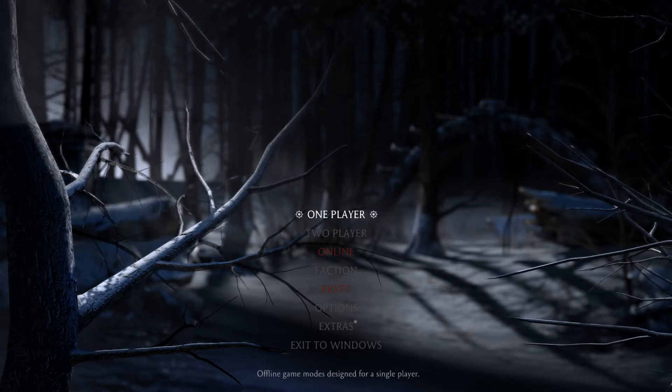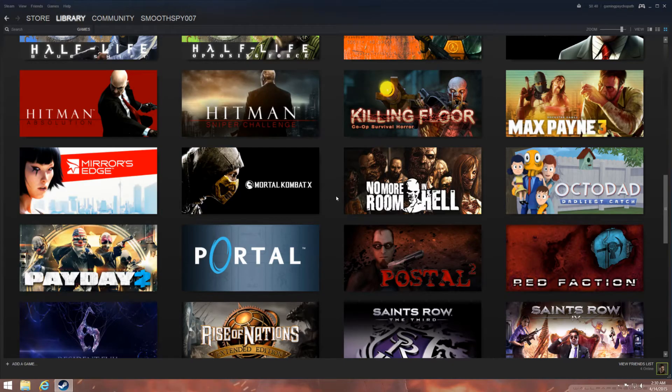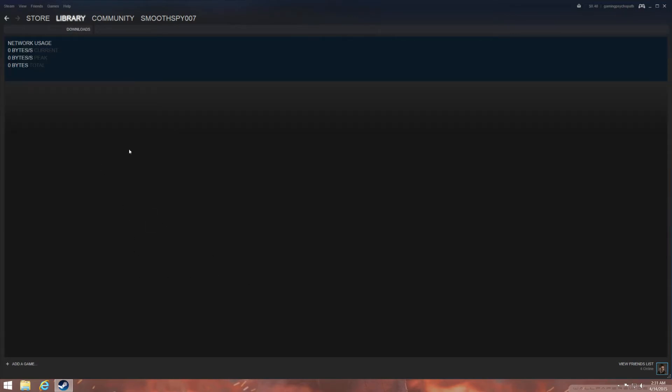So it's got to be downloading in Steam, right? We'll exit. And you'll notice down here there isn't anything. We'll go down to downloads — nothing is here. I have a Java update, but anyway.